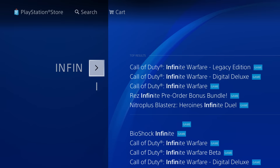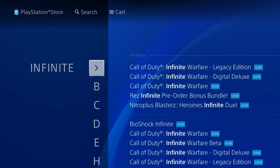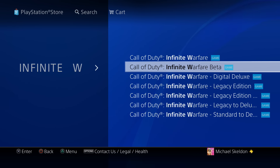Unless you type the whole of Infinite Warfare — so I'm going to have to type Infinite, I believe after you've done a space, as soon as I type W now, there you go: Infinite Warfare beta. So you've got to type the full thing, you have to type Infinite space W.